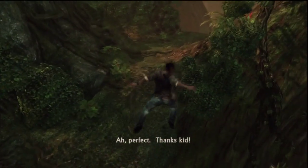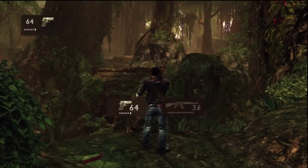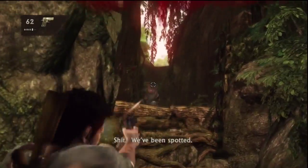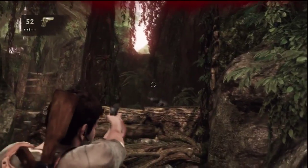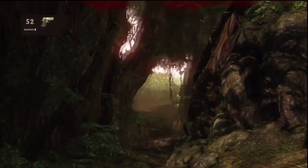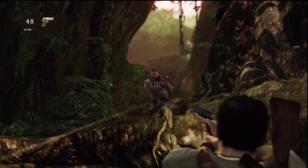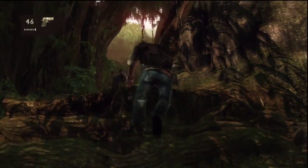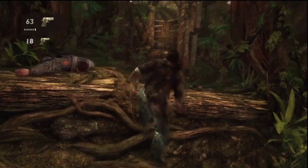You should be approaching excavation site. So there's just two guys for now. I think it's impossible to take these guys out quietly, so use whatever weapons you have and get the job done. Now just be careful because the reason I got killed was a guy dropped down from that right side and came from behind. So just be careful. Flick your left trigger every once in a while so you can pan the camera around and get a look at your surroundings.